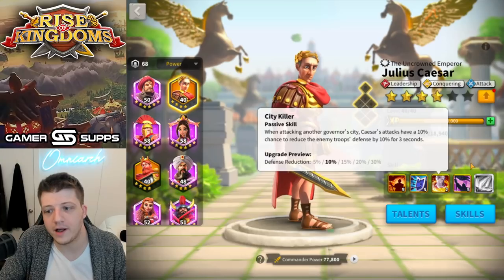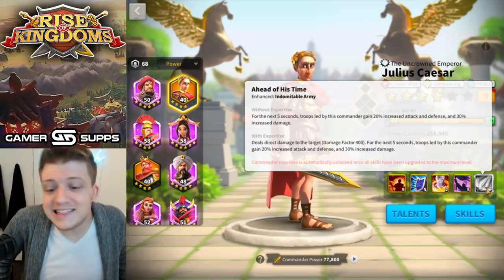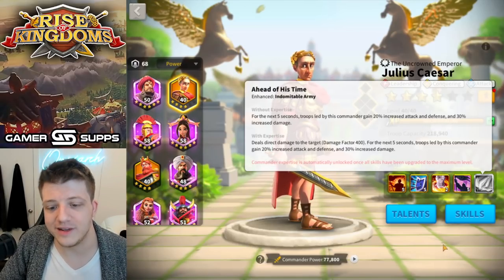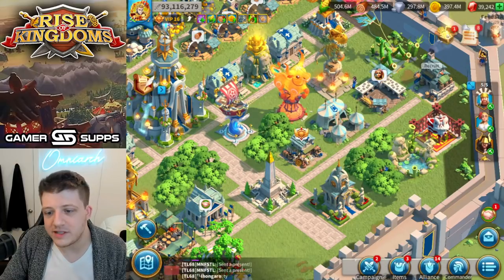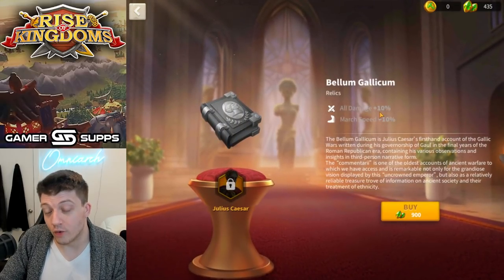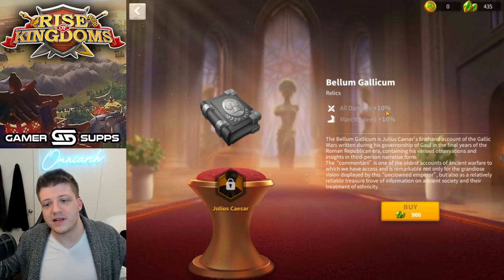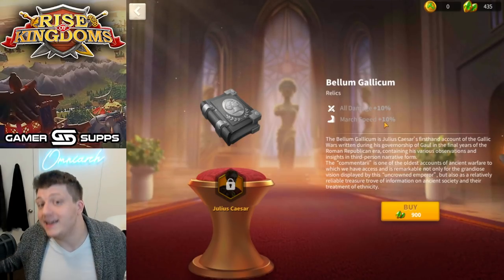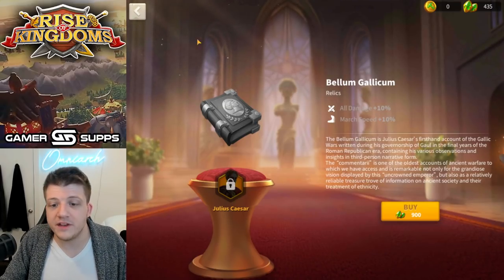Caesar has the same damage bonus as Ragnar — 30%, great. He has a second skill that provides a bit of tankiness and the rest of his kit is a wash. You're not going to rally a city with him, maybe KvK 1 or pre-KvK if you're a mega whale. His expertise gives a tiny, tiny damage factor — 400 damage factor to a single target total — it's ridiculous. Then his relic gives 10% all damage, but he's not dealing damage anyway, so multiplying a low number by 1.1 doesn't help.